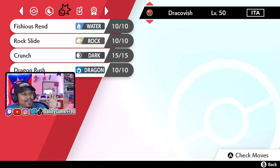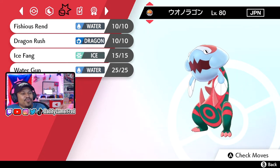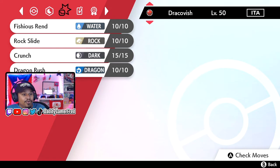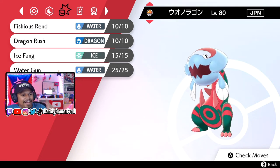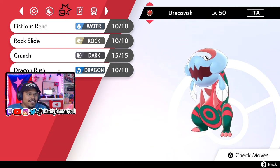And then this is the one that this guy used. It's kind of funny that two moves change. He's still got Dragon Rush, just in a different spot. But Ice Fang and Water Gun switch out — so Ash is rocking Ice Fang and Water Gun, while this guy's rocking Crunch and Rock Slide. Which one do you guys think is the better moveset for Dracovish?